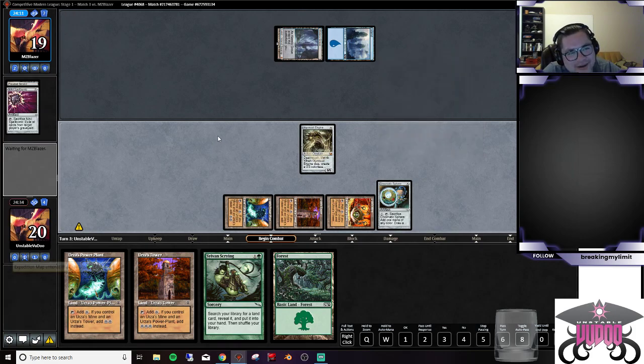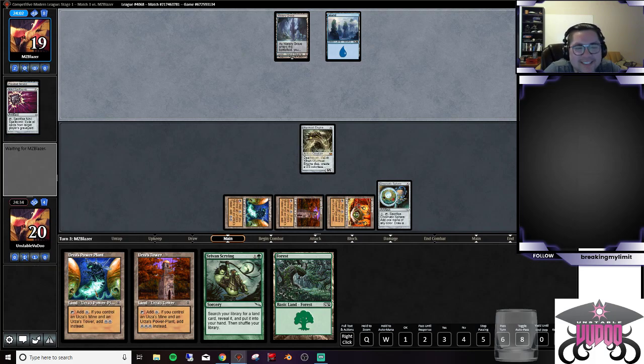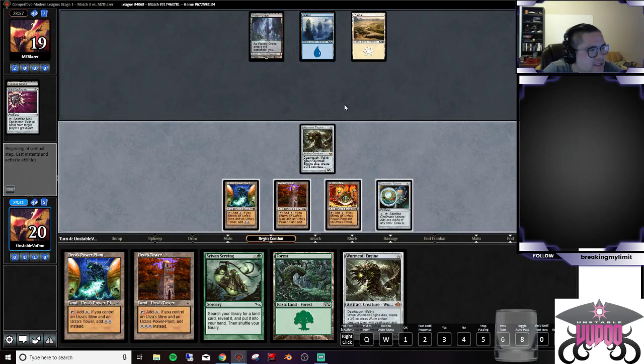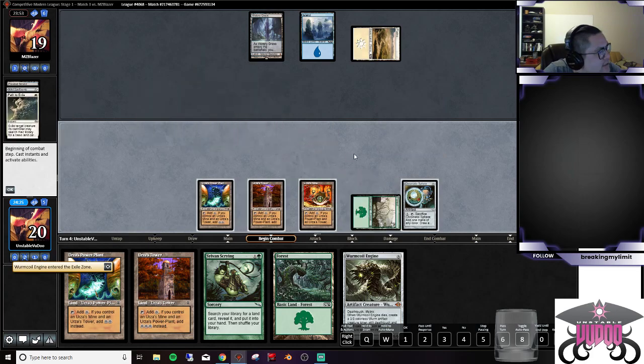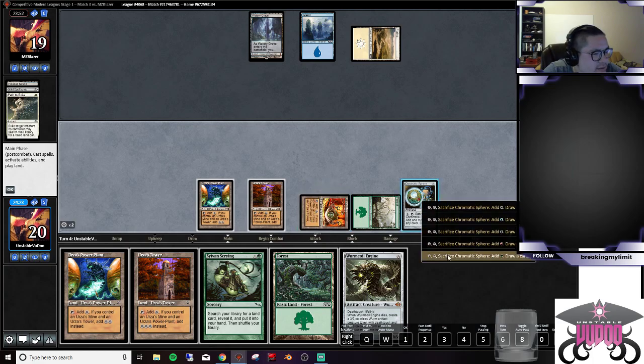I did get to Ghost Quarter them in response to them giving me Denied Land, so I took them off a land, which was kind of cool — they were like 'you don't get Tron,' and I said 'okay, well then you lose your dual land.' Another Worm Coil — looks like this is against Esper Control, so this is probably getting Pathed. Cool opponent, we didn't really want it anyway. We've got more lands because we're dope.